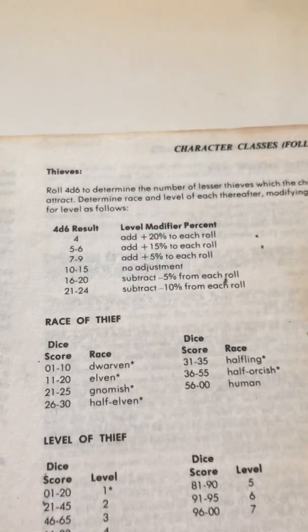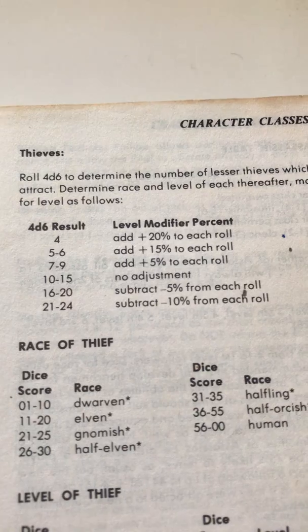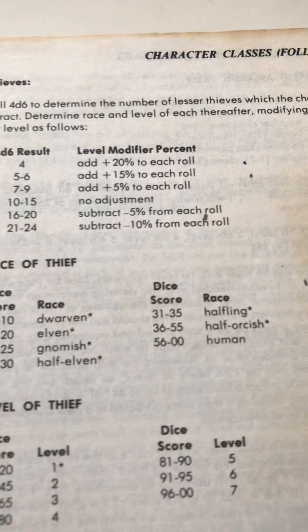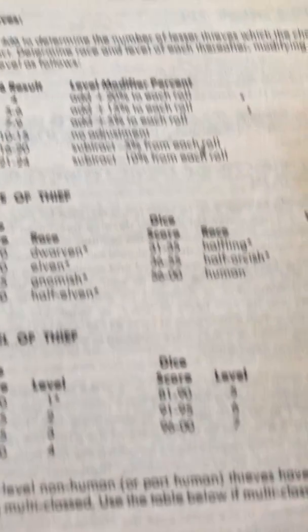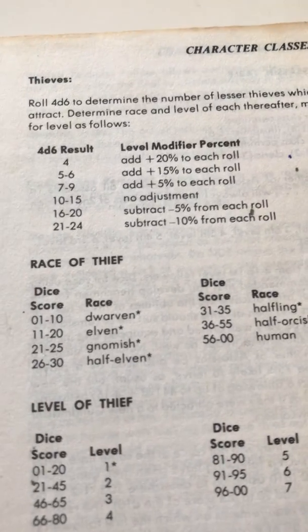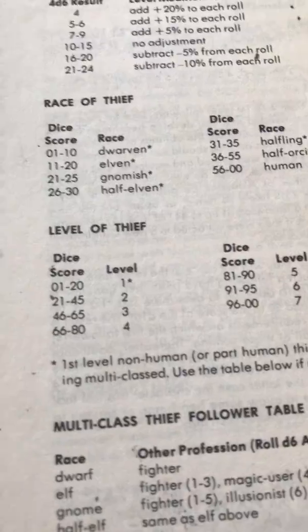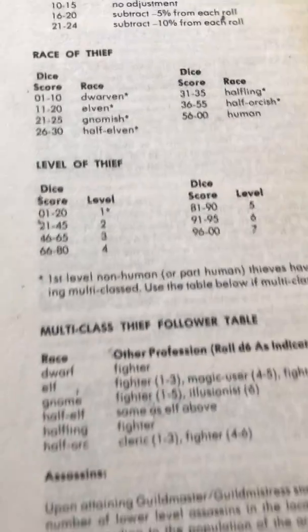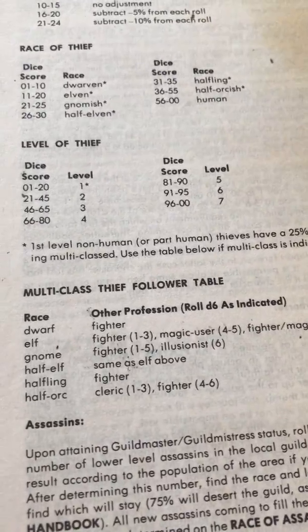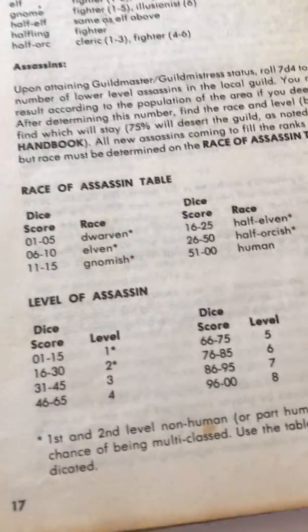Thieves have a similar table — you'd roll 4d6 to see how many followers you got. If you rolled too high you'd be at minus 10 percent, meaning no followers above fifth level; if too low, plus 24 percent, meaning no followers below second level. If followers were not human, they could be multi-classed. There was also a similar table for assassins and their followers.